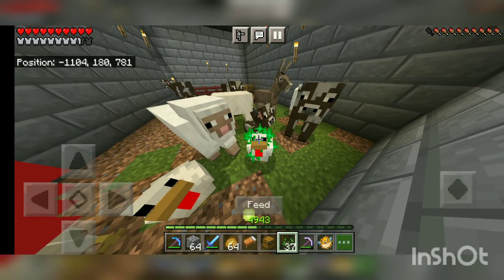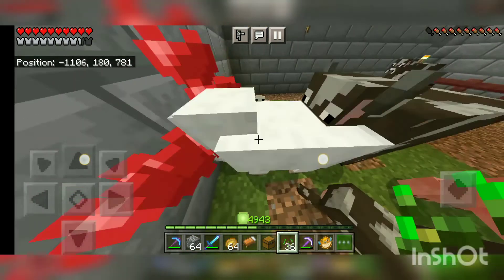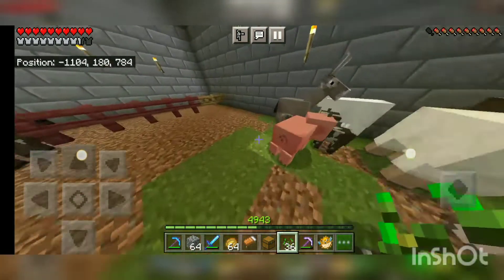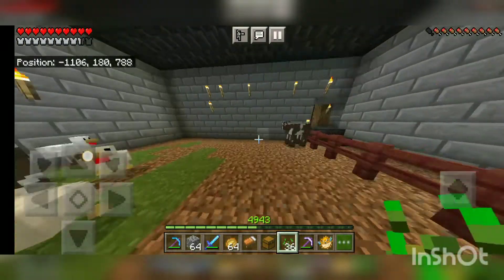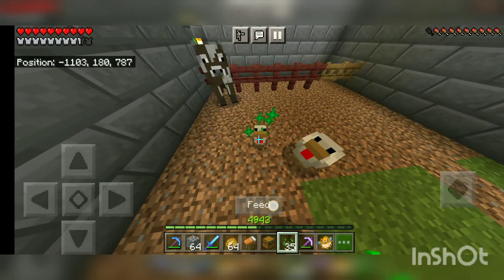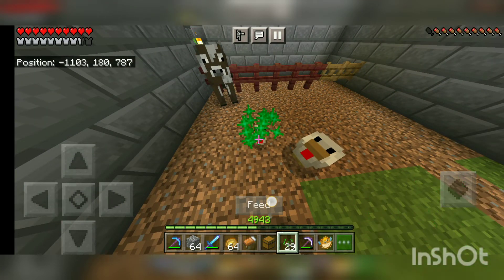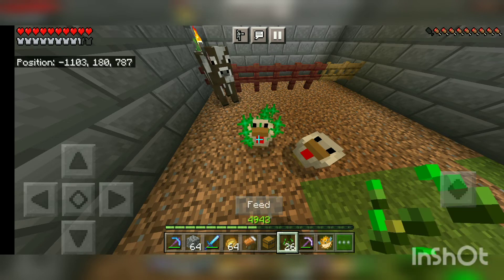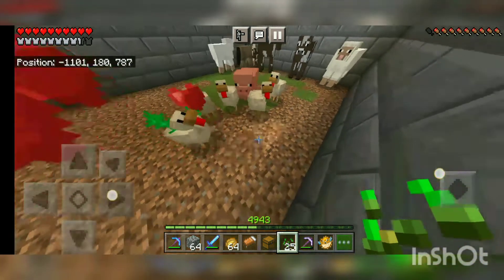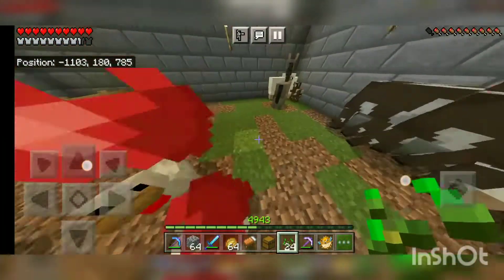Why did you breed them so much? Because our population is very less. Why did you breed the sheep? You could let the grass grow so when it reaches the outside part the sheep will only eat inside and it can grow back — that's why I put fewer sheep. Yes, they are eating, see.